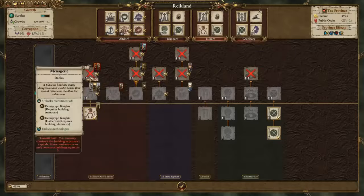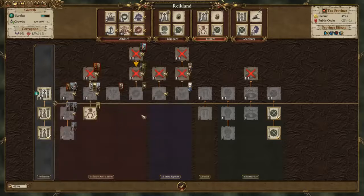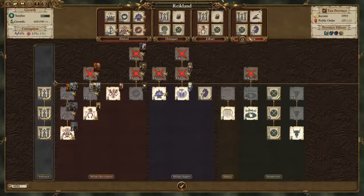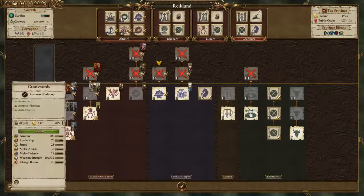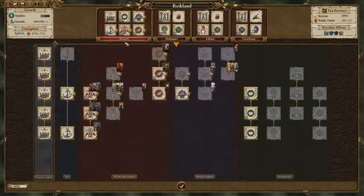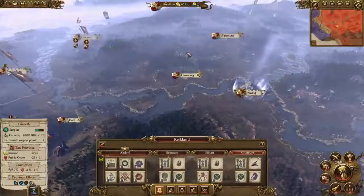For Altdorf's building slots: we need the school, the port, and the kilns — those are unique chains. We also need the engineer's workshop to build a Luminarch, which means keeping the armory. That fills five slots, so we forego the tailor's guild. In Grunberg, the horse breeder gives plus 3 outrider experience — we only need to push it to level 3. We won't begin the school of magic until we have 10k gold because it's quite expensive.